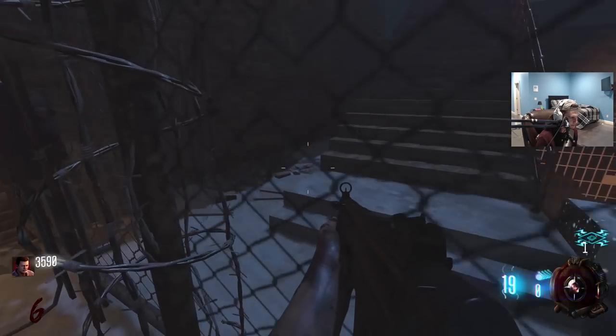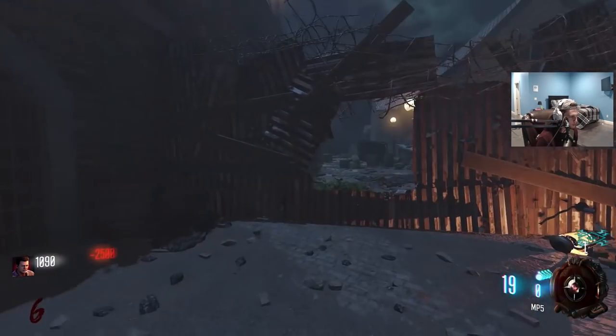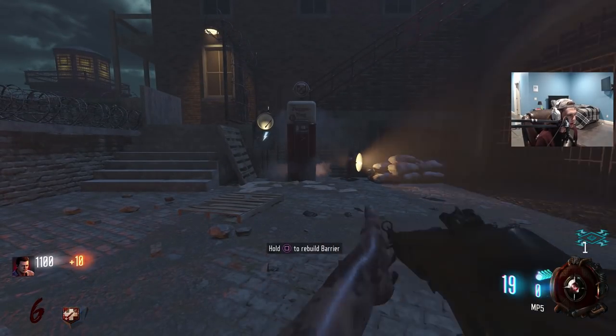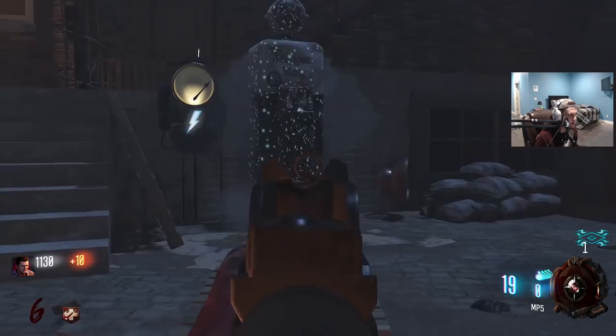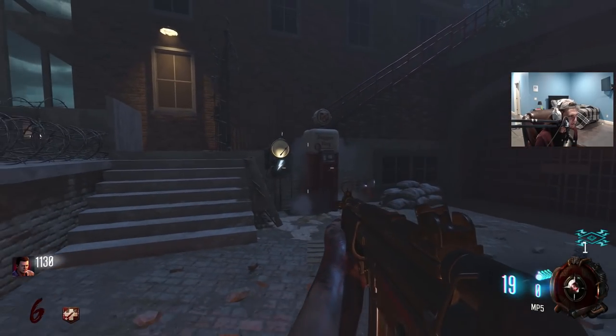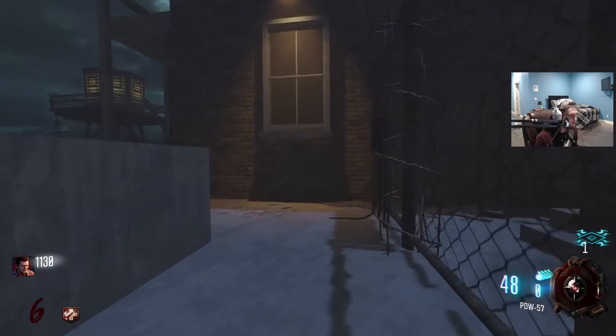If you can't really tell the difference at the end of the day, in my opinion that's a sign of a really good zombies map, at least as far as custom maps go. And this falls under that category. You could play this to an average zombies fan and they'd be like 'wow, they put Mob of the Dead in Black Ops 3.' It's even doing the little effect with the Juggernaut machine — that's awesome. I love it.